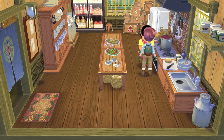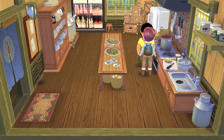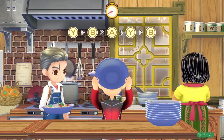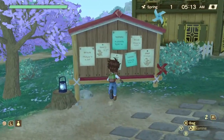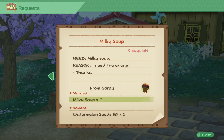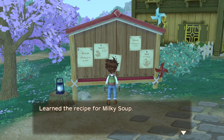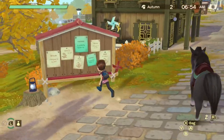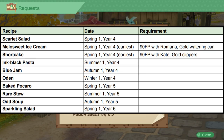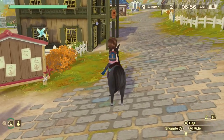These are the recipes you'll learn by befriending characters. There are a few more methods, though not as efficient. One is to simply accept requests from the Bolton board — requests appear on the first and the sixth of each month, and whenever there is a request for a certain dish, you will learn its recipe automatically. Certain requests have specific requirements before they appear, so just make sure to accept requests when they show up and once in a while you will learn a new recipe.